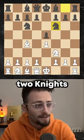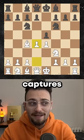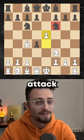Black plays knight f6 — two knights — and you respond d4, striking in the center. Now, if black captures, you shove this pawn forward and attack the knight.